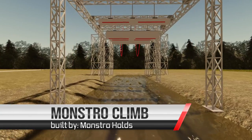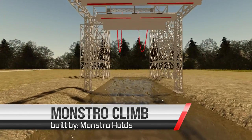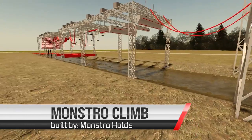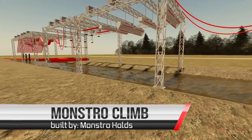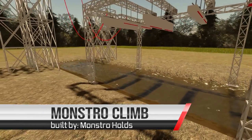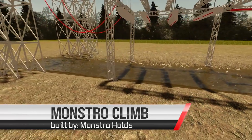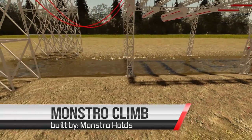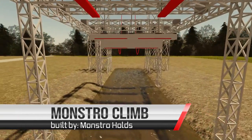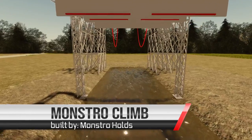Now back to the course. The final ascent begins with Monstro Climb. Athletes will face a series of beefy campus rung throws and dinos. The sequence will even include one reverse catch. Throws range from 5 to 7 feet and dinos could be as high as 2 to 3 feet up. This obstacle is brought to us by Monstro Holds, one of the world leaders when it comes to ninja holds. You can find the 1.5 inch and 2 inch ledges being used for Gauntlet on their website at Monstro.Ninja.